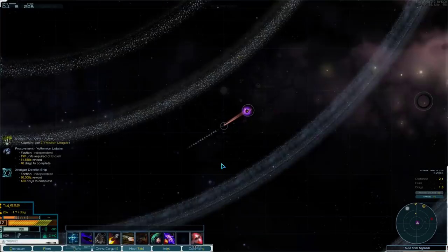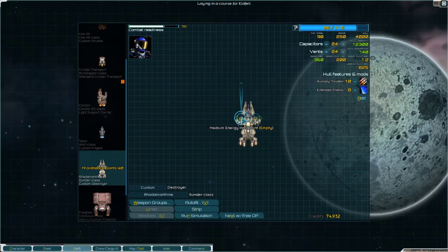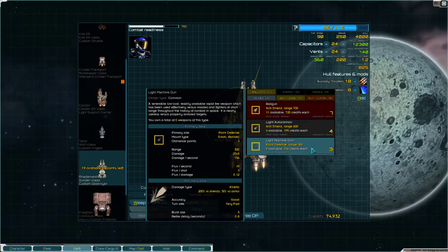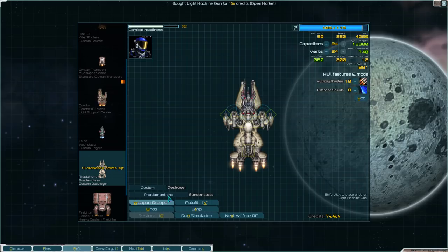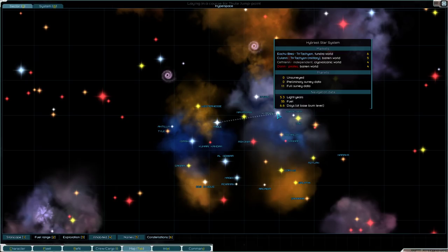I'm going to take a quick pit stop over to Eldfel, which is an independent world. Let's see if there's any weapons to buy. They have heavy blasters and minor blasters. I'll just put some basic point defense on it — set them to auto. They didn't have anything I wanted.